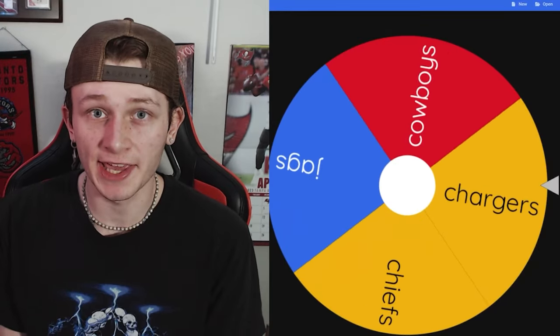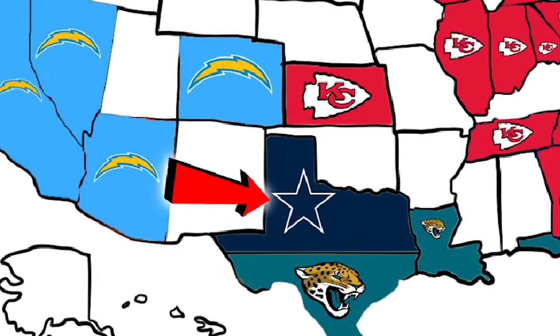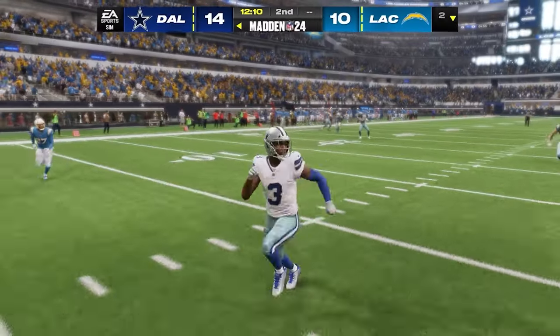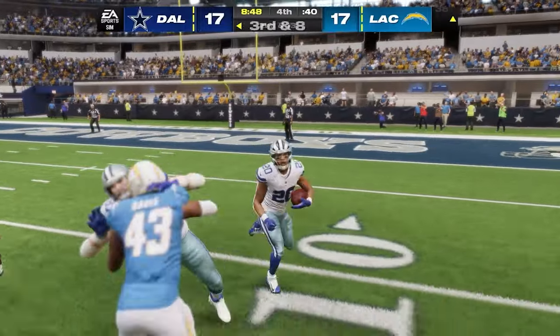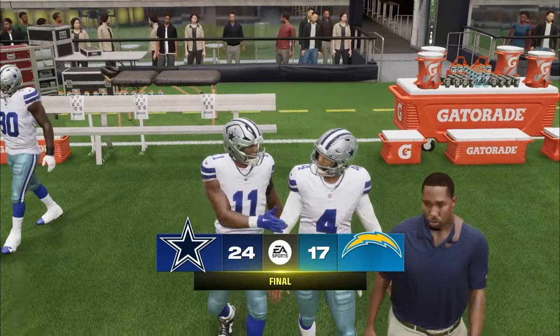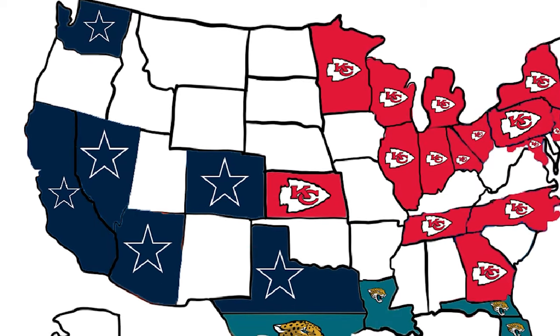The Chargers head east to play the Cowboys, who have yet to play. The Cowboys are at a disadvantage because the Chargers have the Bosa brothers and Aaron Donald — an absolutely ridiculous team. Yet the Cowboys still find a way to pull through and win 24-17, stealing Aaron Donald and the entire West side of the map.